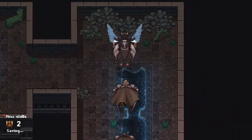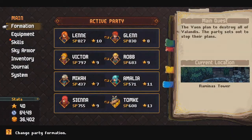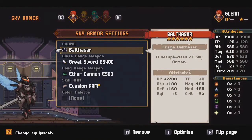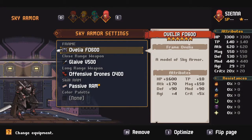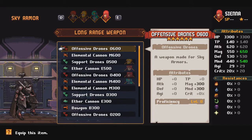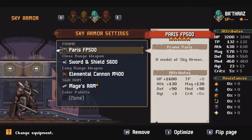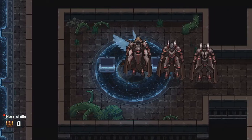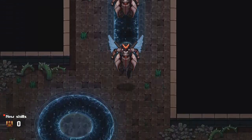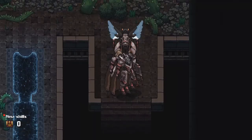Merlin 600 — that is for Victor. There's another chest up here: offensive drones and elemental cannon 600. You're currently using the offensive drones, and they're okay. The elemental cannon is also pretty good. You currently have elemental cannon 400, so 600 is going to be a huge upgrade. That is great stuff. I was struggling in previous Sky Armor battles, and now I think I will struggle less.